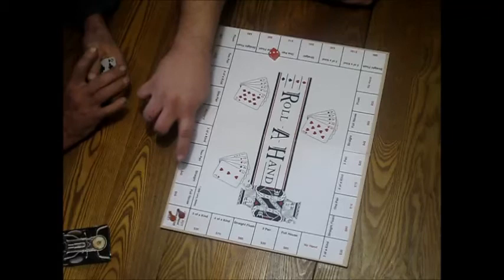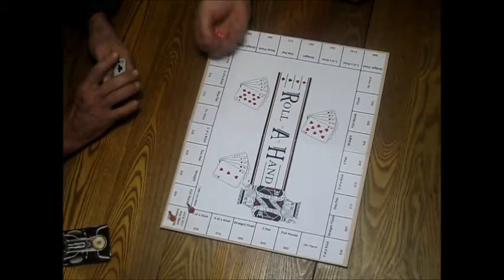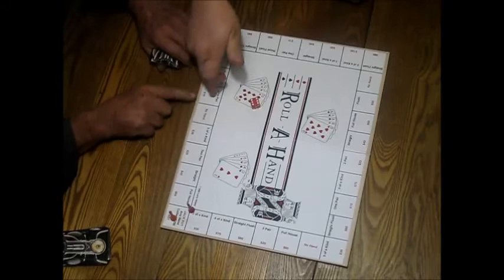All these little boxes on the board have the different hands that you're going to shoot for, but you can only play whatever you roll on the dice. We start at the corner there — it says 'start.' I rolled a six. You do not count the no-hand squares — you skip them. So that'd be five and six.